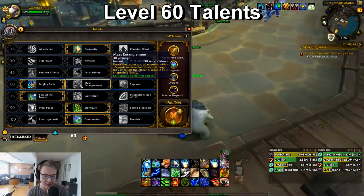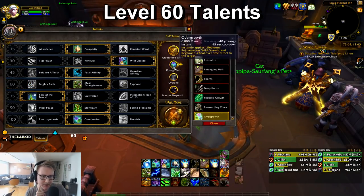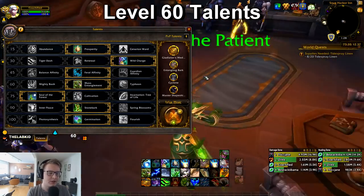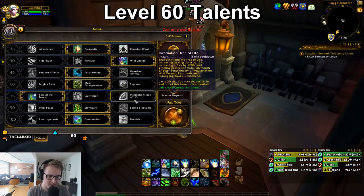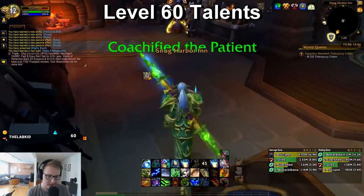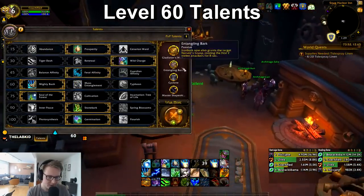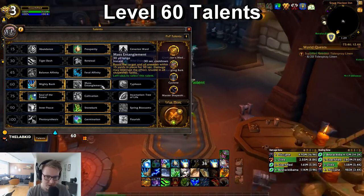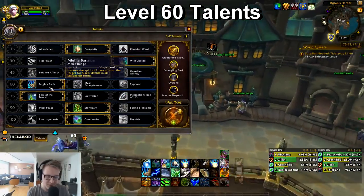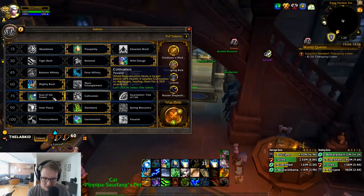Mass Entanglement is something I actually use in 2s quite a lot. Against Demon Hunters, I'll go Feral Affinity, Mass Entanglement, and maybe even Entangling Bark — Demon Hunters just run after you and stun you into Metamorphosis Burn, so I drag them behind the pillar, root them, and run away. When I Ironbark it also roots them. Mass Entanglement can also be good against DKs — you just root all the pets and run away. But overall, you want Bash.